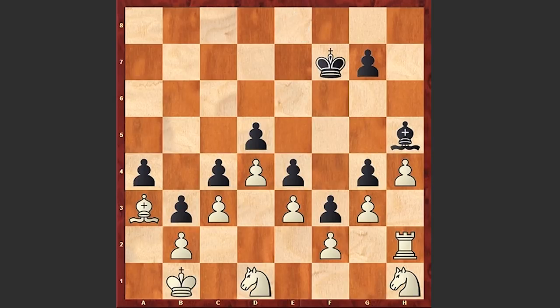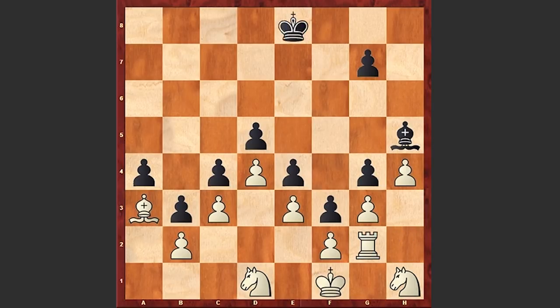King b1, king f7. Meanwhile, black is just making random moves. White king comes to f1 square and now rook g2. Again, king e8.